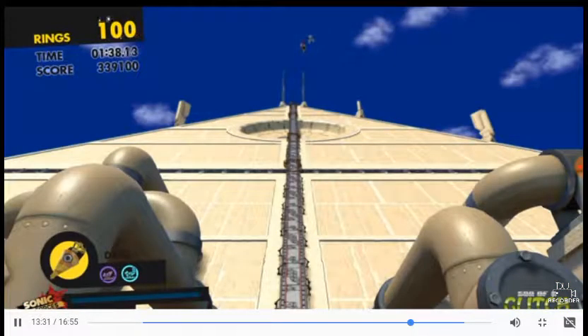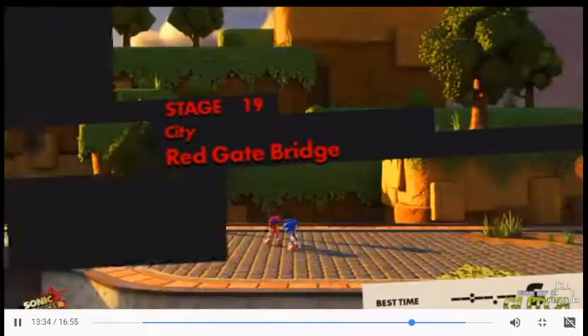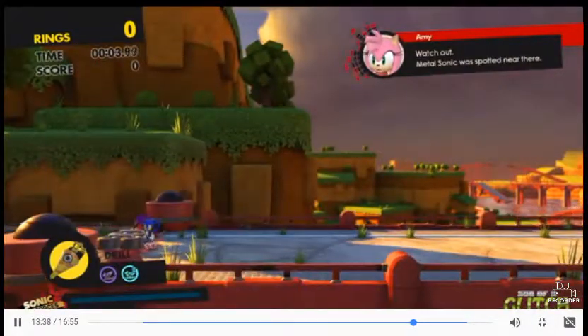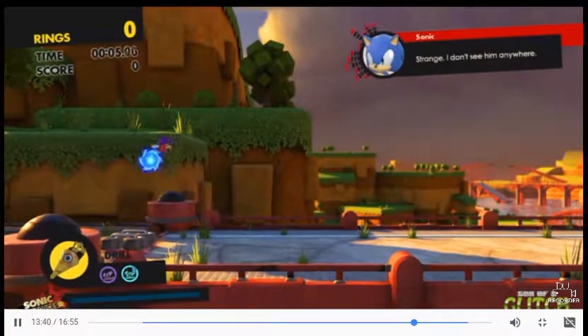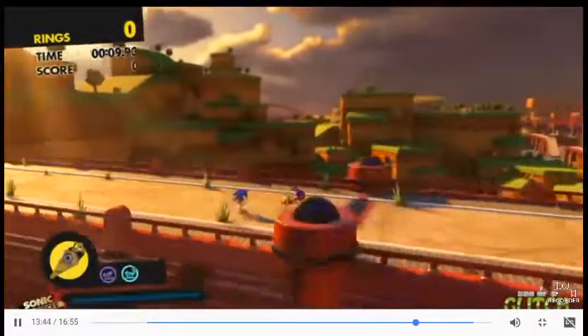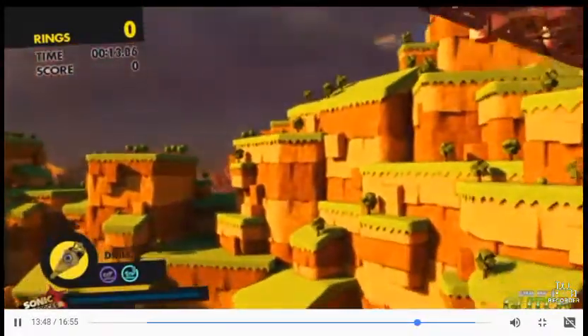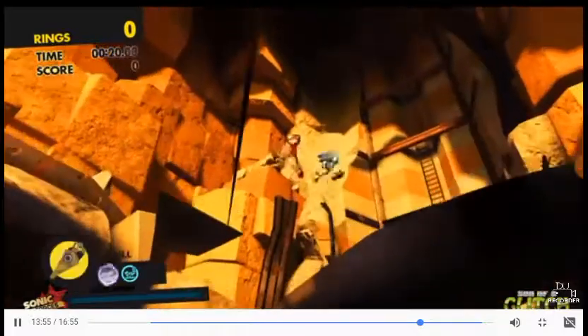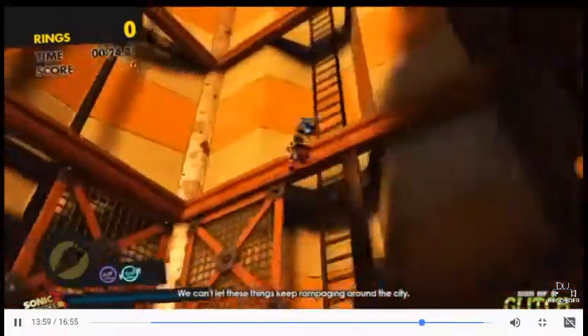Let's continue our 'The Drill Breaks Everything' saga by heading to Red Bridge where the Metal Sonic fight takes place. Now, at the very beginning of this stage is a boost pad, which if you jump over and then slightly turn around, you can do the same get-the-Avatar-out-of-bounds trick as before. Now, if you copy exactly what I'm doing on screen, you'll skip a trigger for the giant robot that pops up, and you'll actually be able to get out of bounds over here by drilling through the wall.